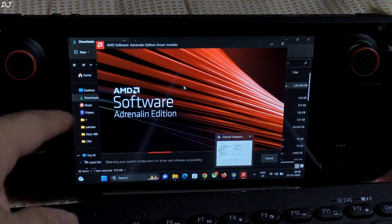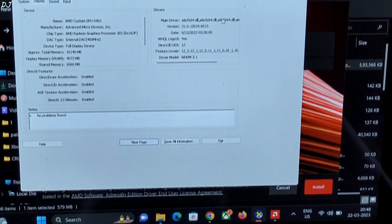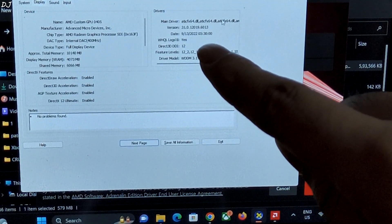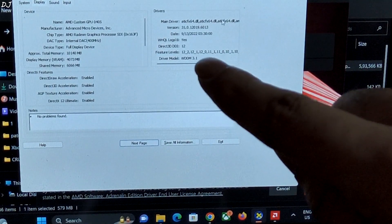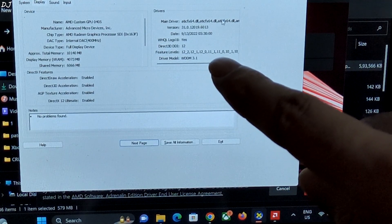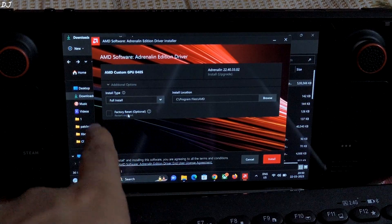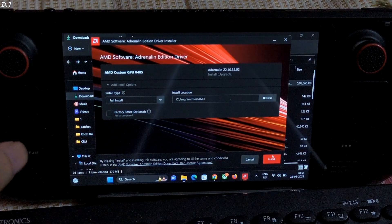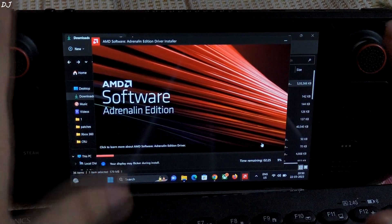Before updating to the latest driver, let me show you the version of the older driver. Zooming in, the version is 31.0.12019.6013 and the driver date is 13th September 2022. In the installer: AMD custom GPU, additional options, factory reset unchecked, install type full installation. Just click install.